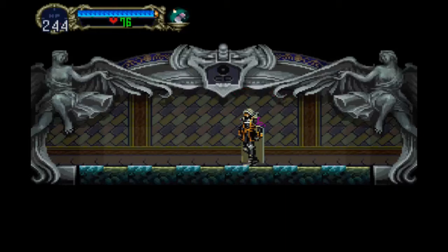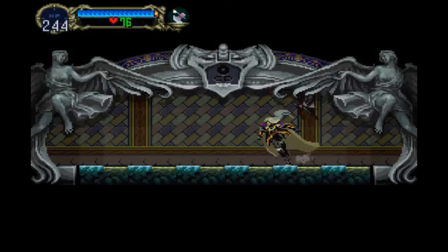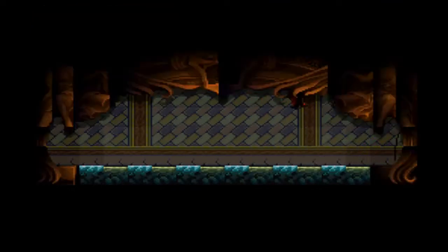Hello everyone and welcome to Let's Play Castlevania Symphony of the Night. In the last episode we defeated Grand Faloon, we went to the very bottom of the castle, and we explored an interesting area and got the spike breaker armor, which is going to be pretty useful. So let's continue.